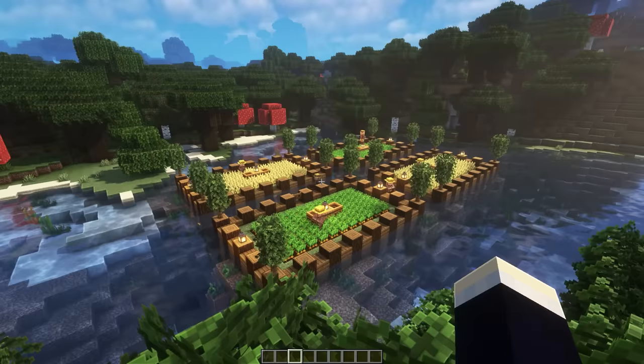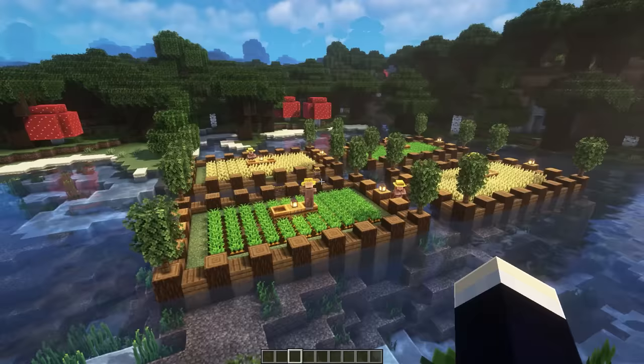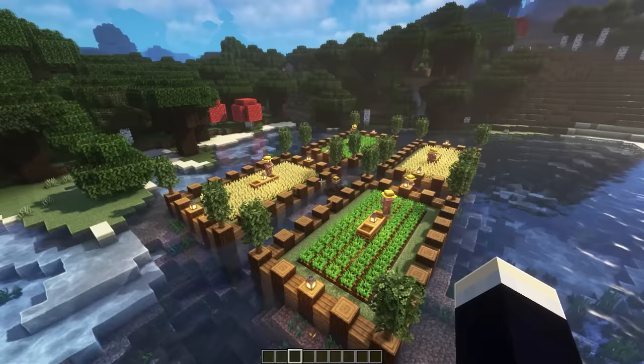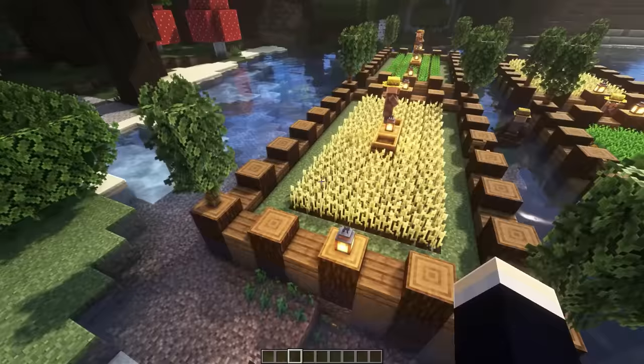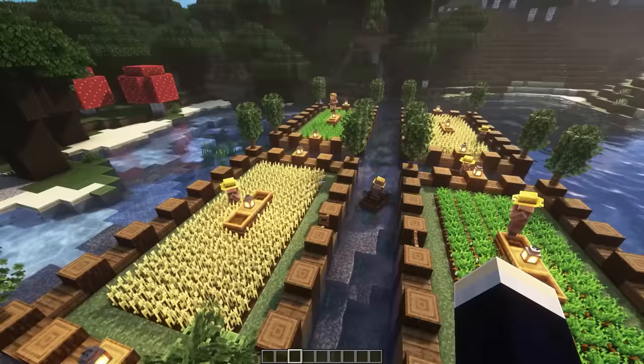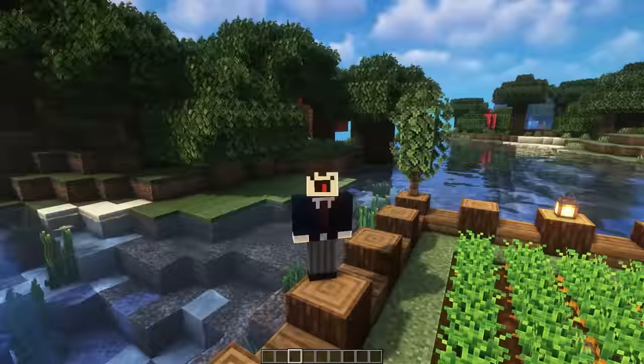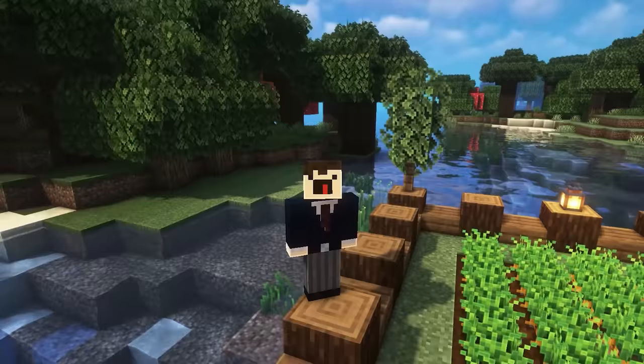And now for the final build, we have these floating gardens, actually based on an ancient farming method where they used to build up artificial islands in the middle of lakes and dams and put their crops on top. This is my take on it in Minecraft. We've got the islands in the centre supported by logs around the place, a nice water channel in between so farmers can sail between them, and extra decorations with leaves on top of fences. And that covers all 30 plus build ideas showcased in this video. If you enjoyed this, be sure to leave a like and subscribe - thank you for watching and I'll see you in the next video.